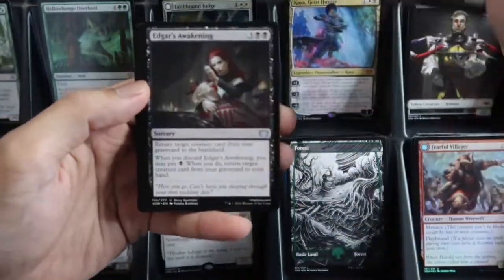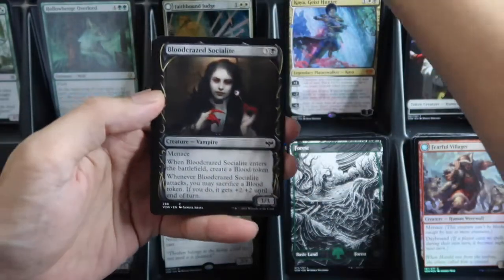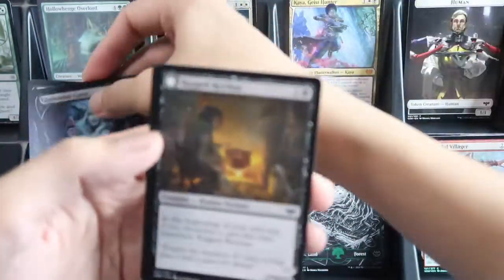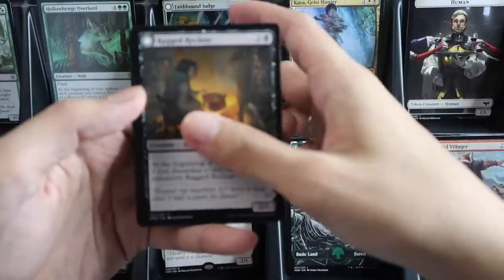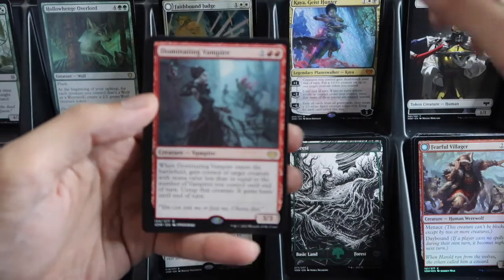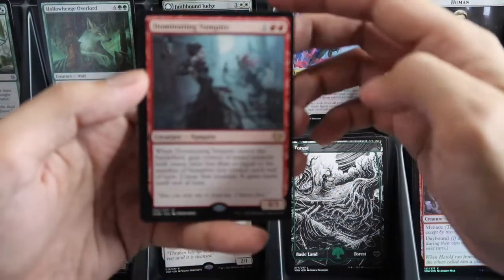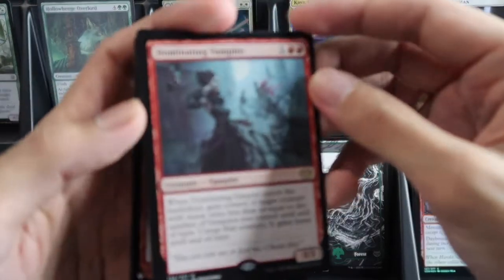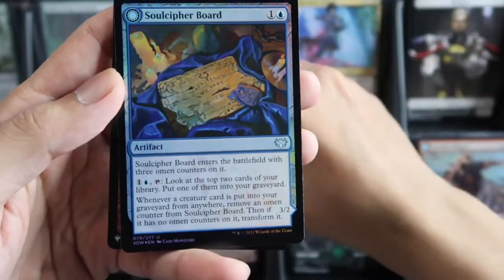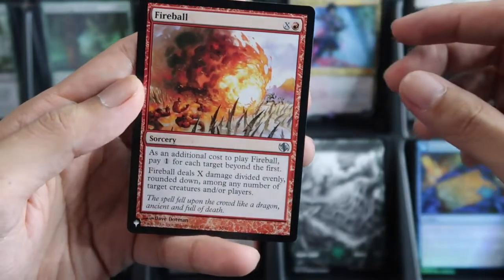One, two, three, four — commander slot is showcase, then dual face card, and our wild slot is Dominating Vampire rare, and then a foil Soldier Cipher Board. The list card is Fireball.